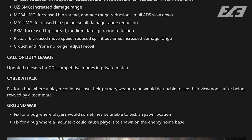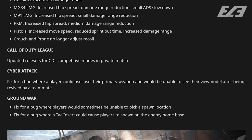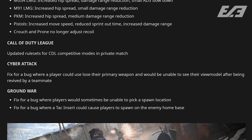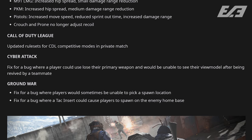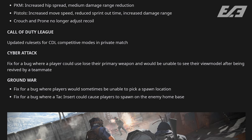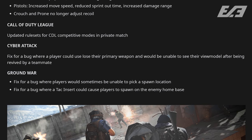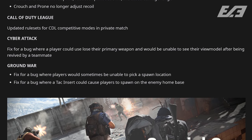Cyber Attack had a fix for a bug where players would lose their primary weapon and be unable to see their view model after being revived. Ground War had a couple of bugs fixed where players would sometimes be unable to pick a spawn location, and also a fix for a bug with the tac insert that would spawn you behind enemy territory out of bounds, where you'd immediately die and the enemy could watch you spawn.